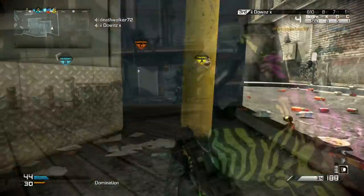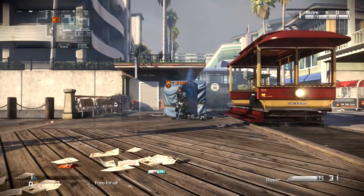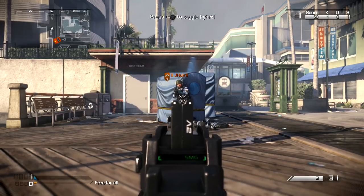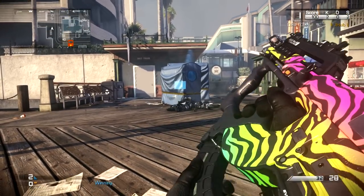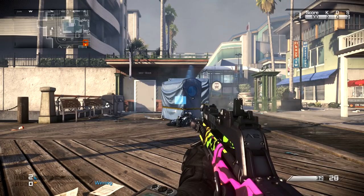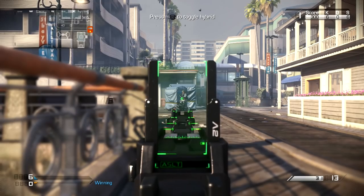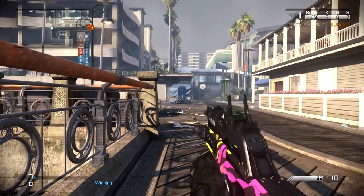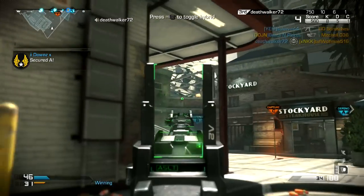I want to show you right now in the live commentary the exact ranges. I'm going to show you the exact three-shot kill range — this is it, give or take maybe one foot. This is the maximum three-shot kill range of the SMG. I'm going to shoot J-Hub until he's dead, then reload, swap it over to assault rifle mode, and show you just how much range you get. This is the maximum three-shot kill range in assault rifle mode, and as you can see, it is much, much further away — approximately double.